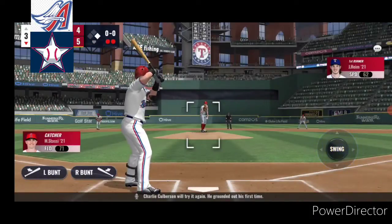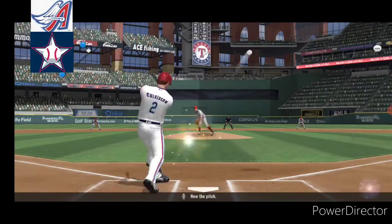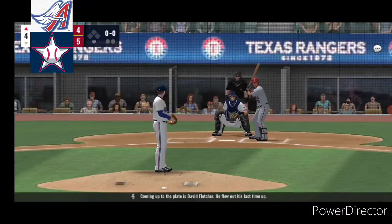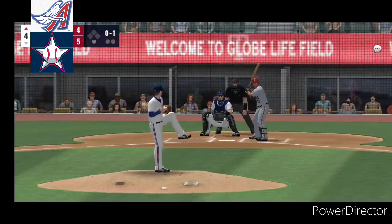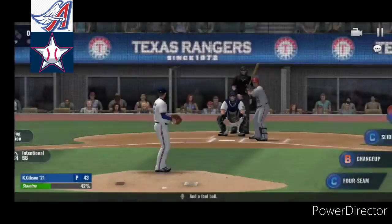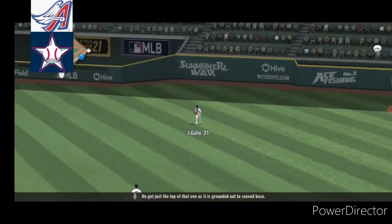Charlie Culberson will try it again. He grounded out his first time. Here's a swing and a ground ball. Now the pitch, and it's lifted high in the air to right center. Three innings complete. Coming up to the plate is David Fletcher. He flew out his last time up. There's a ground ball hit towards first. Pumped up, and a foul ball. Here's the windup, now the pitch. He got just the top of that one, grounded out to second base.